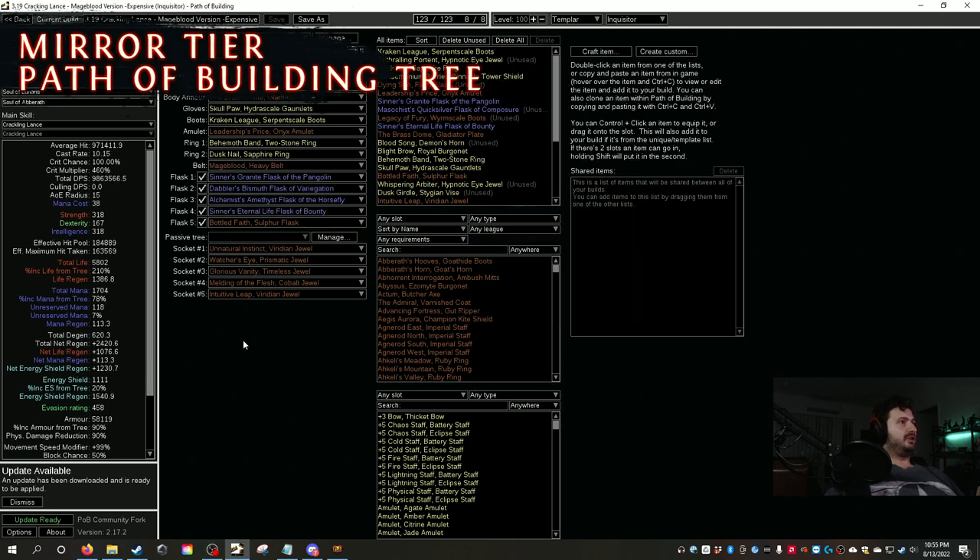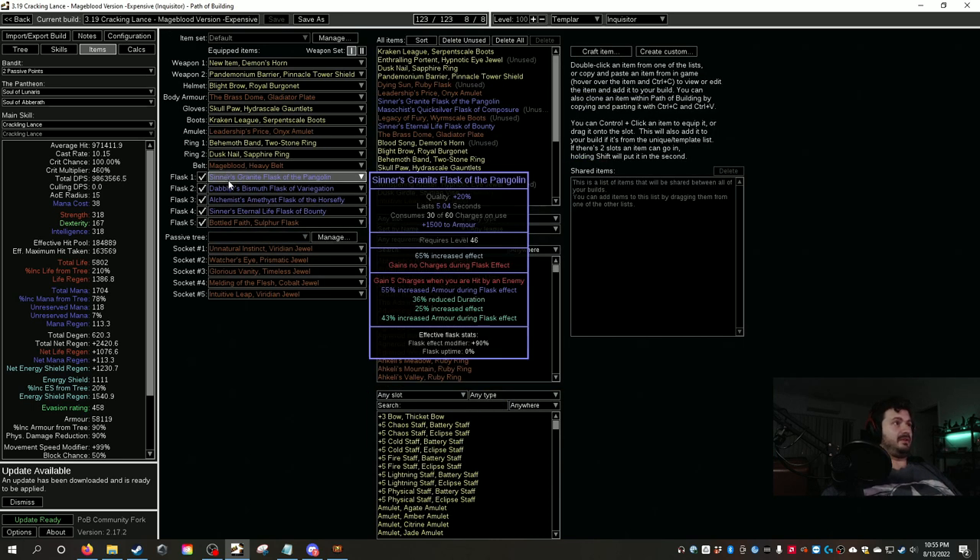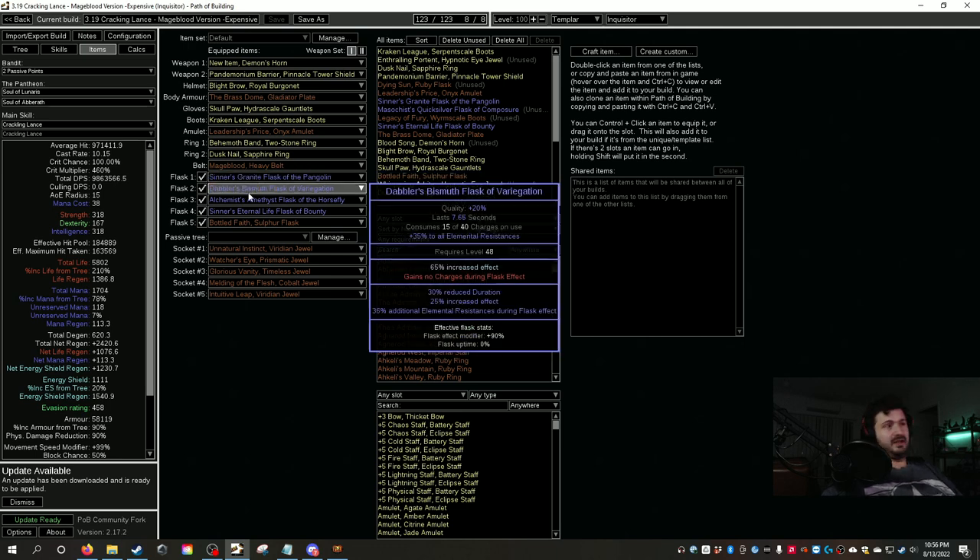Now for the Mage Blood tree — this is a level 100 tree. If you've got time to grind for Mage Blood, you've got time to hit level 100. At 184,000 effective hit pool it's extremely tanky. The Mage Blood approach uses Melding of the Flesh to go negative resists, then flasks fix the build. We run a Bismuth Flask with increased effect, additional elemental resistances, and an increased effect implicit crafted on.